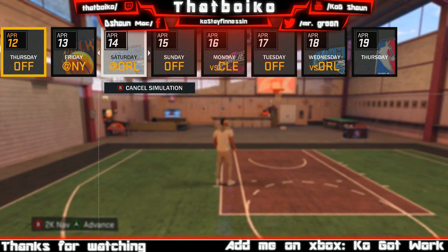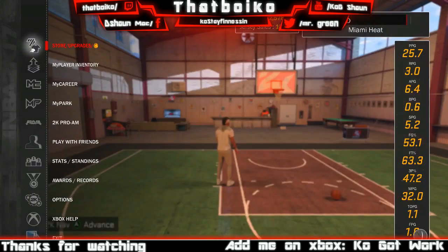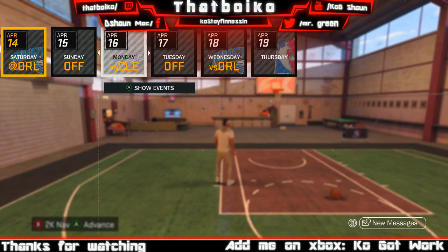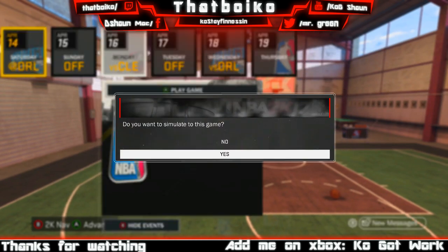Basically what you want to do — it's the same glitch, you just want to get to the off day coach. So I'm gonna do the glitch. Y'all see that's an off day right there. You want to go to the game after the off day. You want to hover over yes — you see Footlocker market meeting.